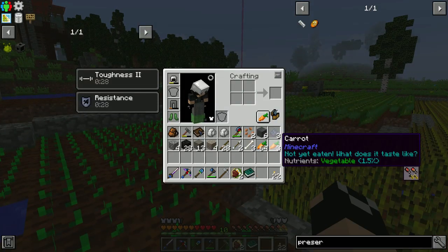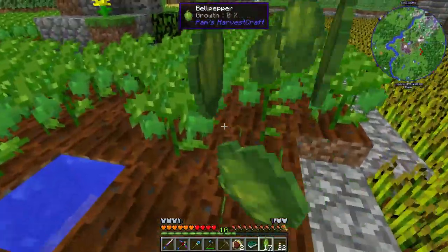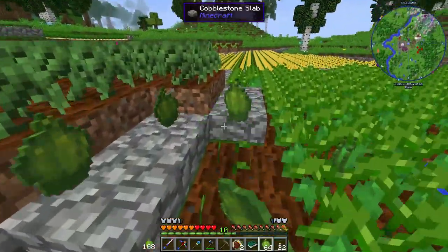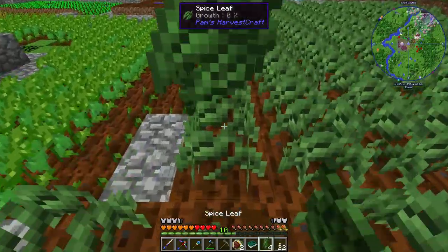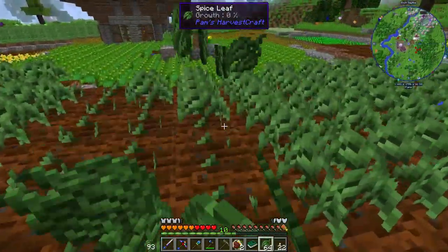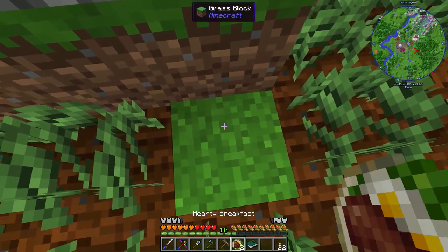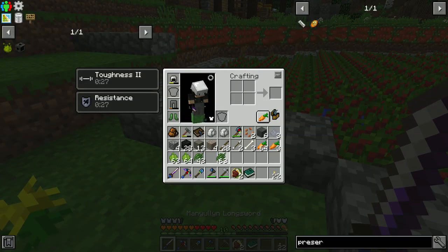Now what we can do is pop over and harvest ourselves some different things. We have to keep expanding fields, but I wanted to get the storage building in first because whenever I go out and collect the various Pam's things, when I get back I can now right click the drawer controller. If it goes somewhere, then that means we've already planted it - we're only going to put stuff in drawers that has a field set up for it. Everything that doesn't go into the drawer controller means it needs a field and we can put it into a 'to plant' drawer, and then we'll know that stuff needs to be planted. I also wanted a way that we can easily make food, because right now we cannot easily make food.